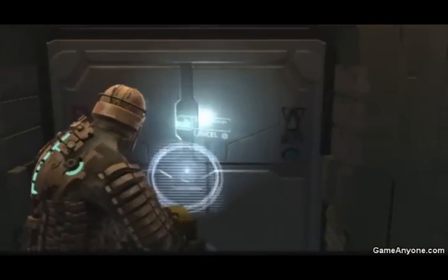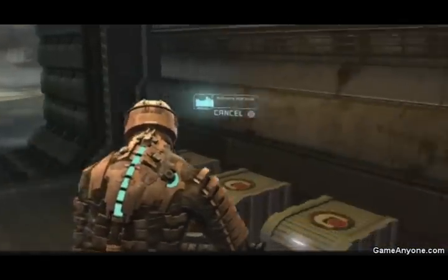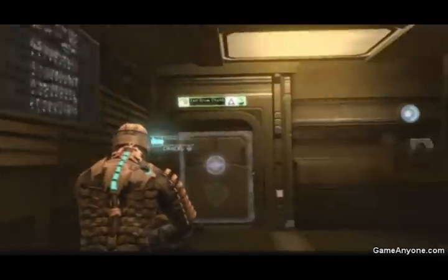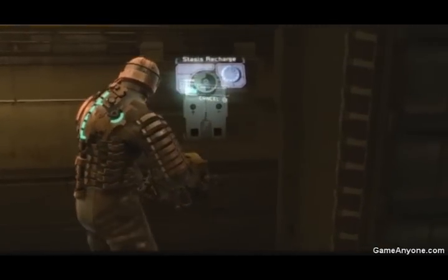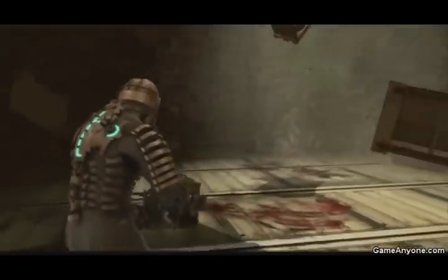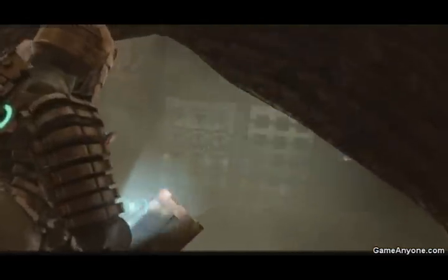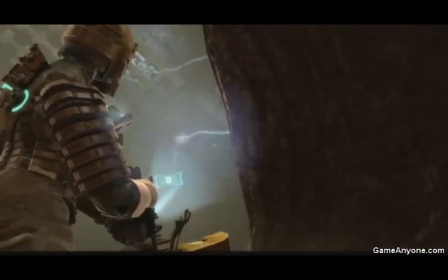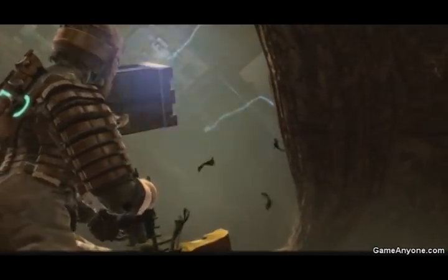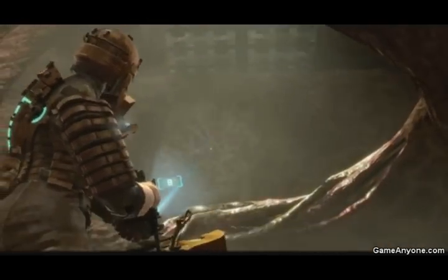What's this audio log? Acting chief engineer: I came down here to find Dr. Elizabeth Cross, but she's not here. In fact, I can't find anyone. Just one of this organic shit everywhere. I'm going to check the mining deck — it's about the only place I haven't looked yet. Zero gravity. Alright, so we're in zero gravity again. That's not good. That's very not good.